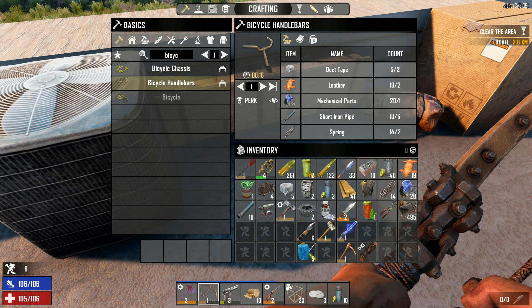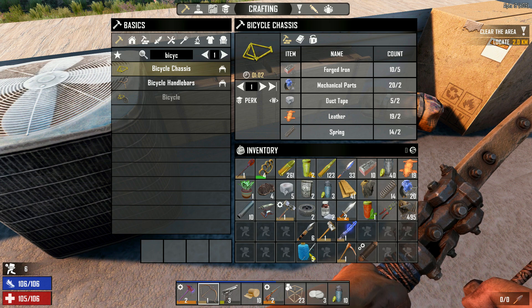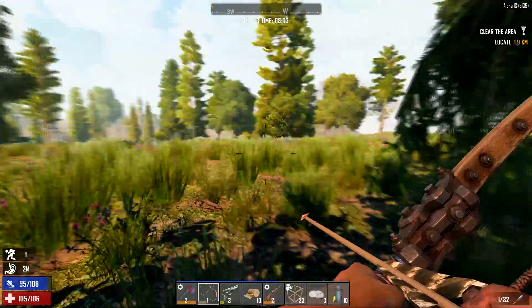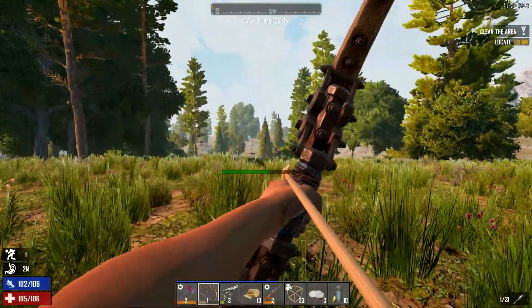I think we've got everything to make the bike. Chassis, handlebars, and the two wheels. Let's try this new bow out. Maybe that feels a bit better.